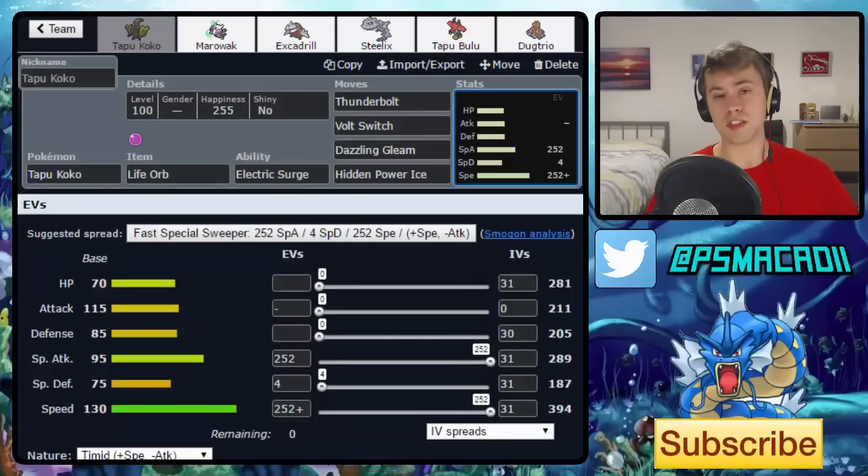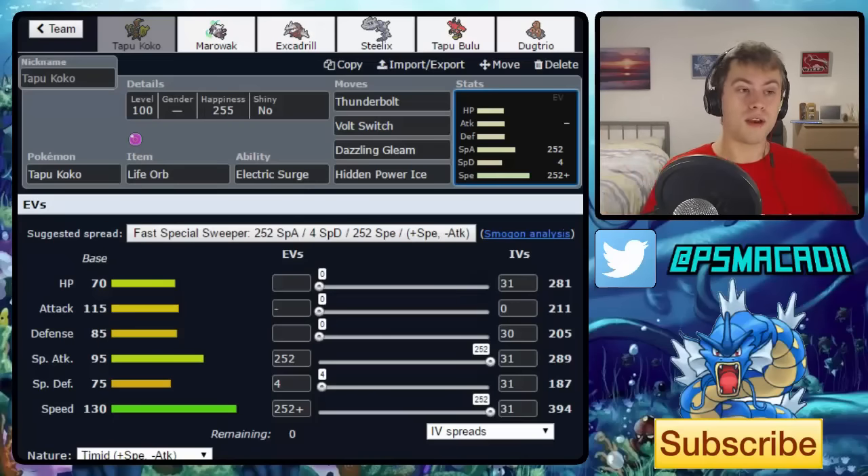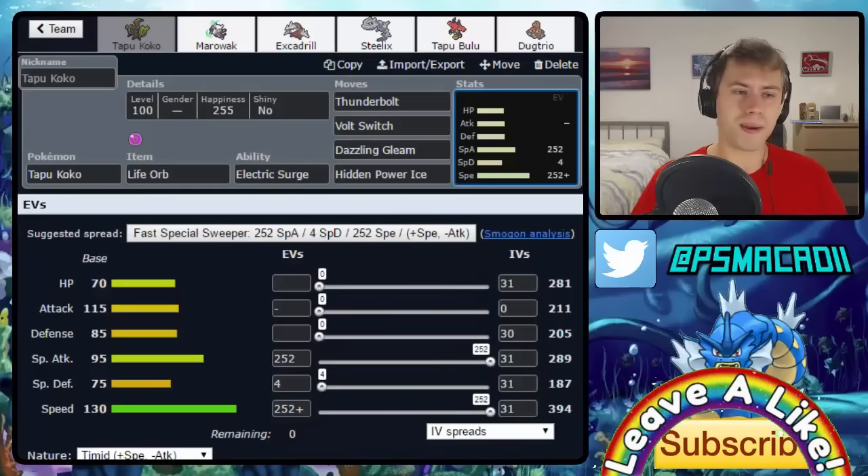It's great on teams that have another Electric type, as it supports them. Tapu Koko plus Zeraora is something I've seen quite a lot — both benefit from each other in a powerful Volt-Turn core. Zeraora with base 173 Special Attack on a Choice Scarf gets the Electric Terrain boost, so it's like having both Scarf and Specs. It's also very prominent on Rain Teams, and I will be doing another episode on how to deal with Rain Teams.